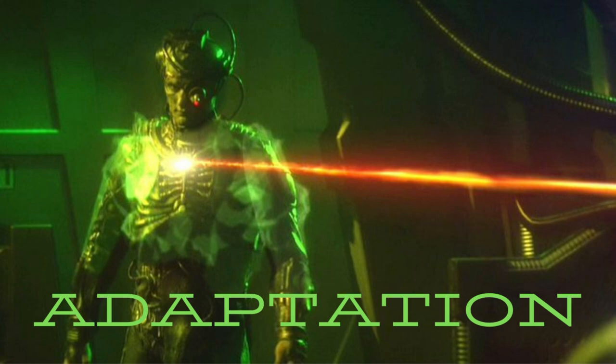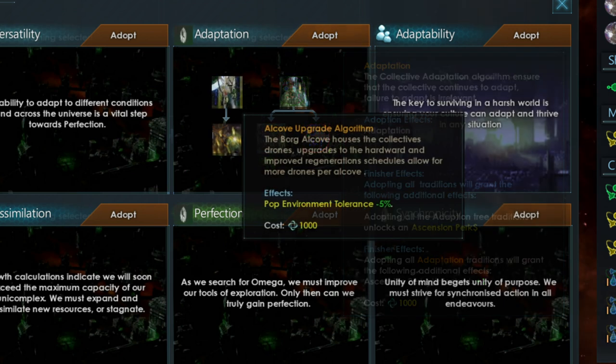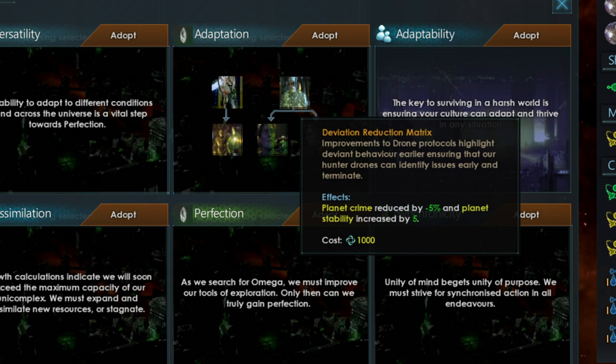The third tree is the Adaptation Tree, focused on ensuring the collective is able to survive and adapt to unforeseen situations. Finishing this tree gives you one ascension perk. The first option, the Alcove Upgrade Algorithm, improves POP environmental tolerance by 5%, coming into effect when Borg POPs find themselves in non-assimilated biomes. The second tradition, Maturation Chamber Synapses, improves the POP housing multiplier by 5%, meaning POPs take up 5% less housing, and also increases crew produced on your planets by 5%. The third, Deviation Reduction Matrix, reduces planet crime or population deviancy by 5% and increases stability by 5 points.